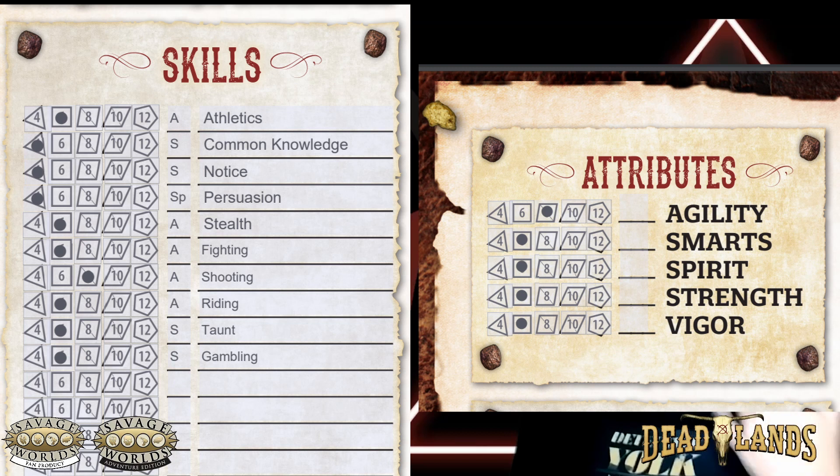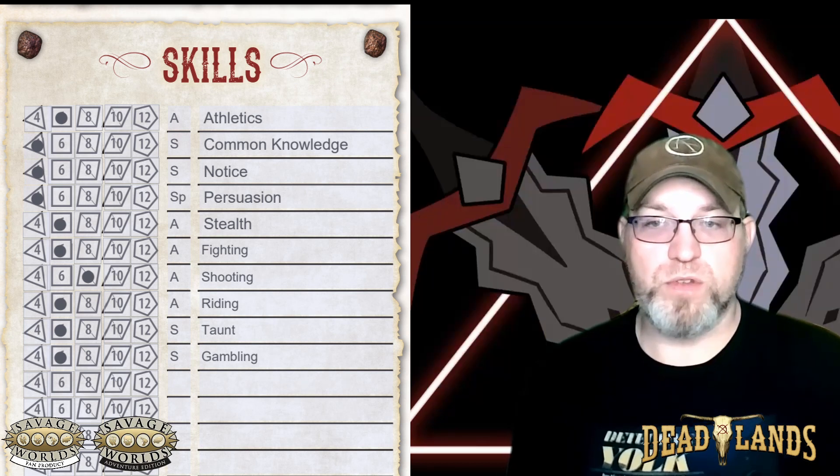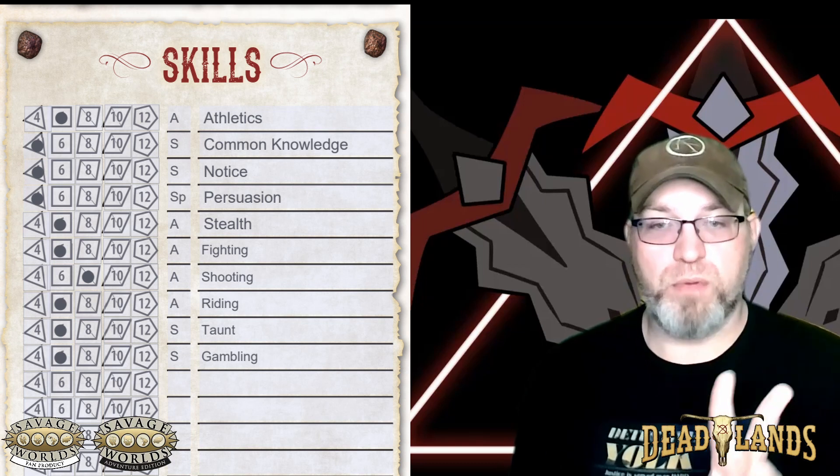Just like before, you cannot exceed a D12. So if you have a skill that pertains to strength and your strength is a D6, but you want your skill to be at a D8, you're going to have to spend two points for that.